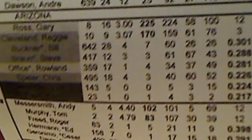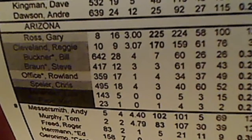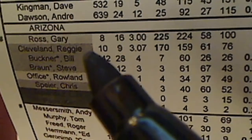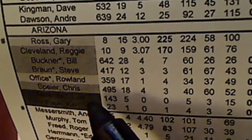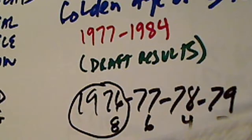From that draft, here's Arizona's card set. These represent the eight players from the 1976 card set that have to be replaced. You start with Gary Ross, who's a starting pitcher, and Reggie Cleveland, who was working in the bullpen. They had Bill Buckner, whose contract was up. They had Steve Braun, Roland Office, Chris Spire, and two more infielders: Ken Pape and Luis Melendez. These represented the rest of Arizona's roster.